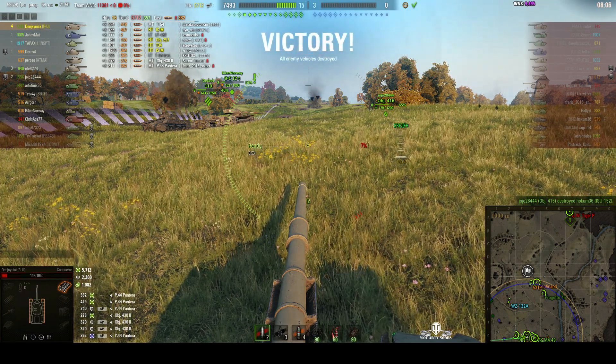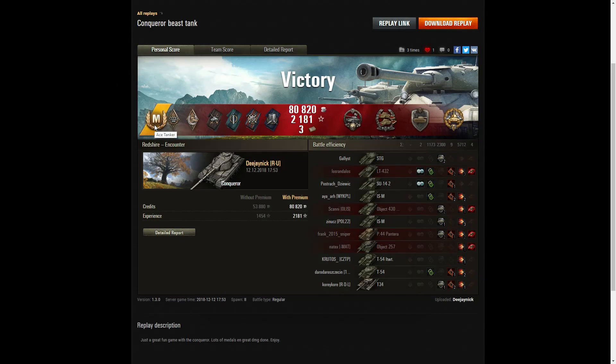Very good game there by DJ Nick. It's an Ace Tanker in the Conqueror. He picked up a Bruiser badge — at least five critical hits, he got nine. A Hand of Gold for surviving having received damage from four different enemy vehicles. A Duelist badge for taking down two tanks who damaged him. A Fighter badge for getting at least four kills — he got four exactly. Fire for Effect for doing more damage than his own vehicle's hit points, and Shell Proof for blocking more damage than his vehicle's hit points. He also got a Spartan medal — that's for blocking or ricocheting a non-penetrating shot when you have less than 10% of your hit points left, likely from the Pantera or STG.